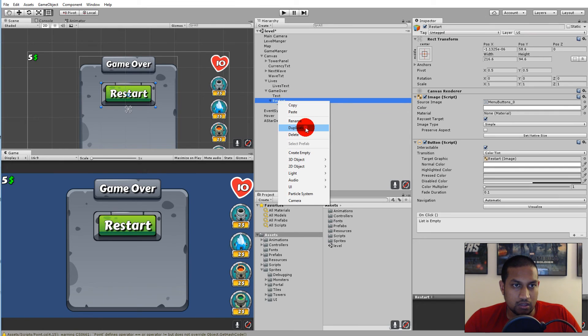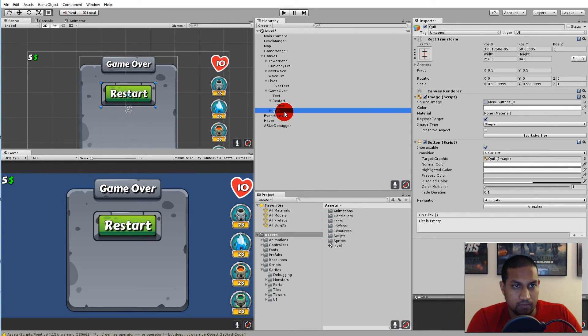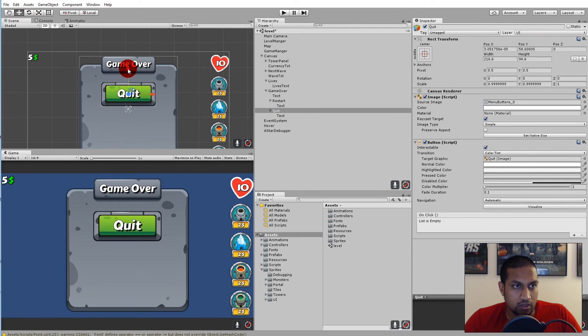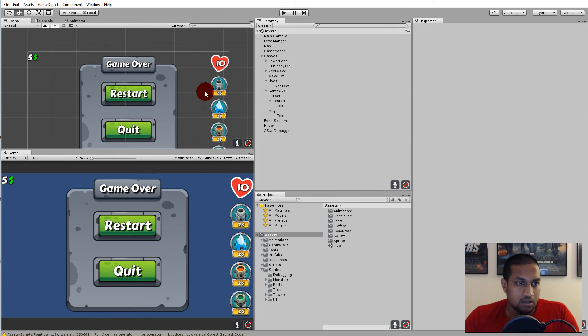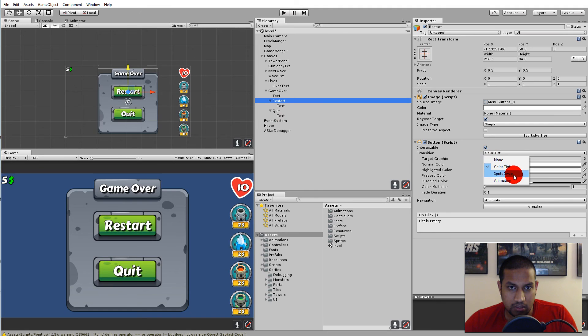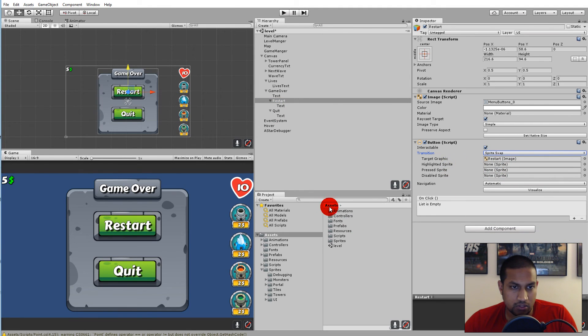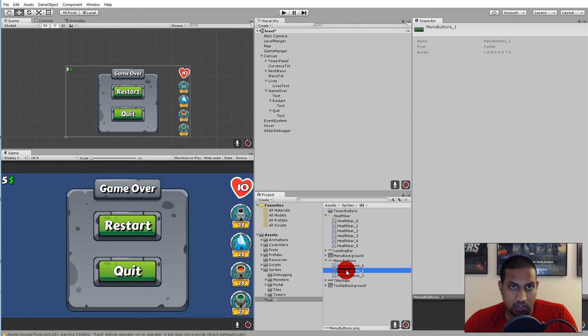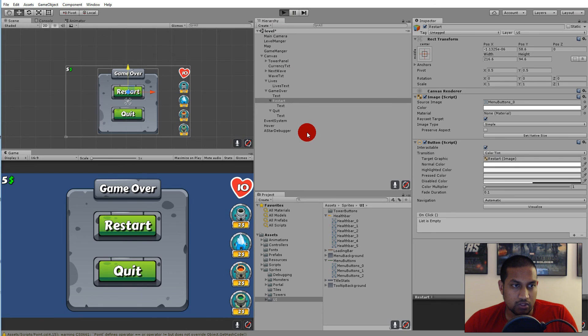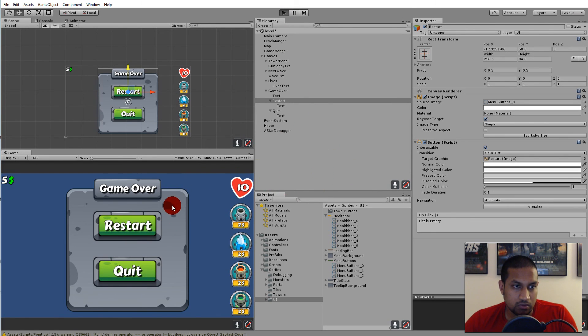Rename this button to 'restart'. Then right click on it, duplicate it, and rename the new one to 'quit'. Click on its text child and rewrite the text to 'Quit', then move it down to where you want it. Now we have a game over menu with a restart button and a quit button. For the button transition I'll keep color tint — that's easier than sprite swap. When we play, hovering makes the button darken, but we don't have any functionality yet.